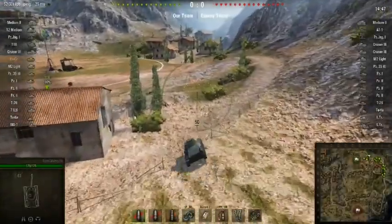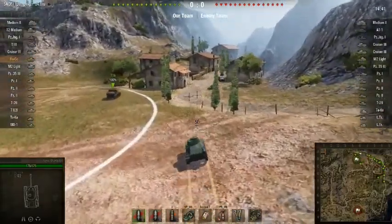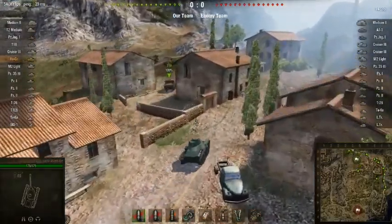Hello and welcome to another battle on World of Tanks. This time it's on the Hago, a tier 2 light Japanese tank, on the Province map, which is a map that if you play low tiers, you'll be very familiar with.